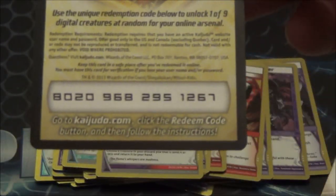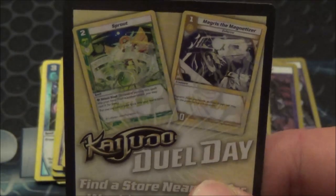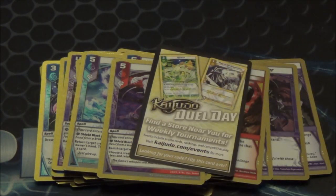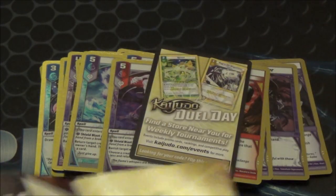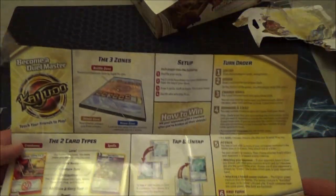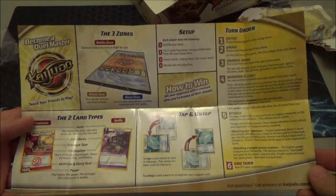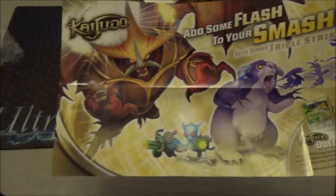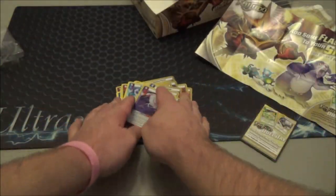There's a code card — if you want the code, it's right there. There's an advertisement for Sprout and Magris for Duel Days. They could have just thrown in a generic Clash insert but they made one specifically for this — really cool. They did the same thing for the Dragon Master Collection Kit. There's also the usual learn-to-play insert, which doubles as a poster and advertisement for Kaijudo Duel Days.